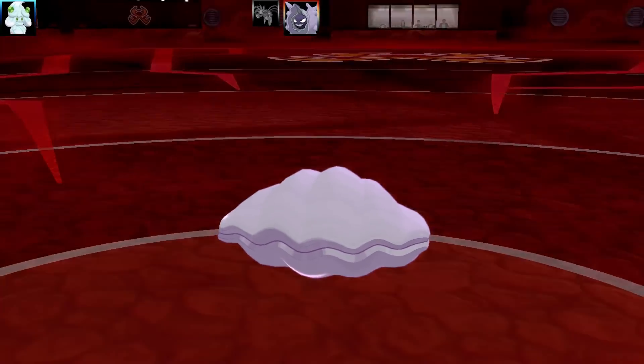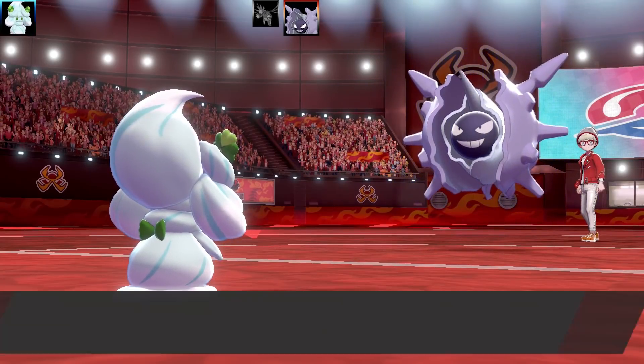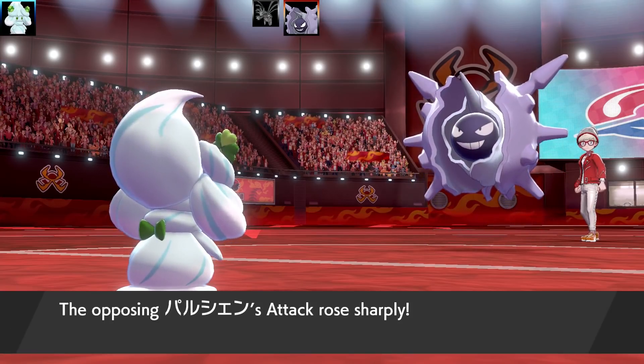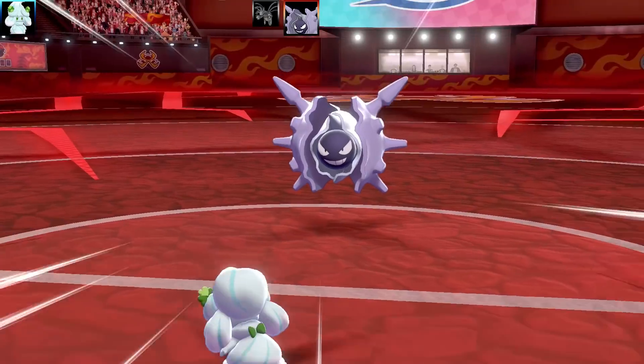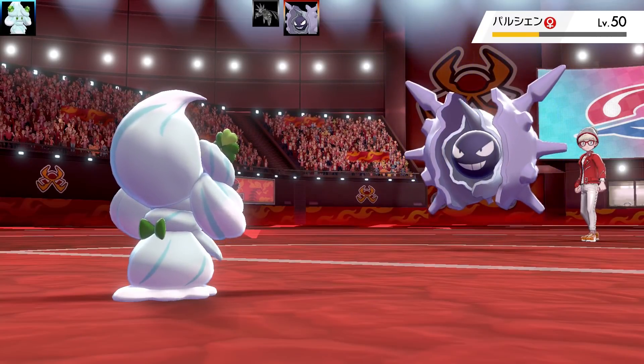They're going to go for a Shell Smash anyway, and I don't really have a lot of Pokemon that could counter this. So the Shell Smash goes up from Cloyster. The only really bad thing would be if I completely missed with Play Rough — that would be terrible. The best result would be a crit. Going for Play Rough there, and it's actually going to drop Cloyster's attack.